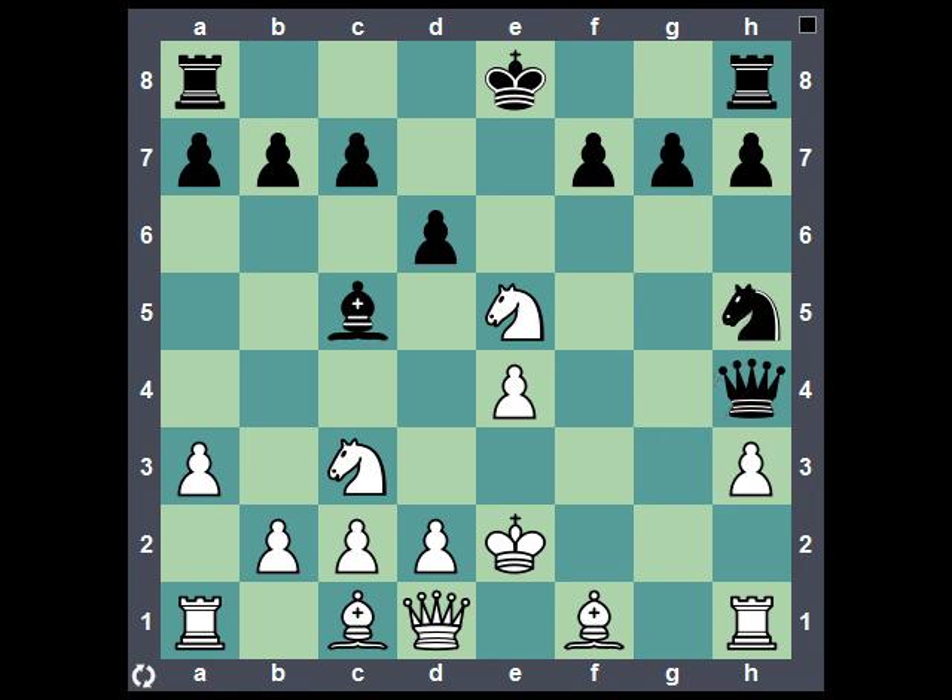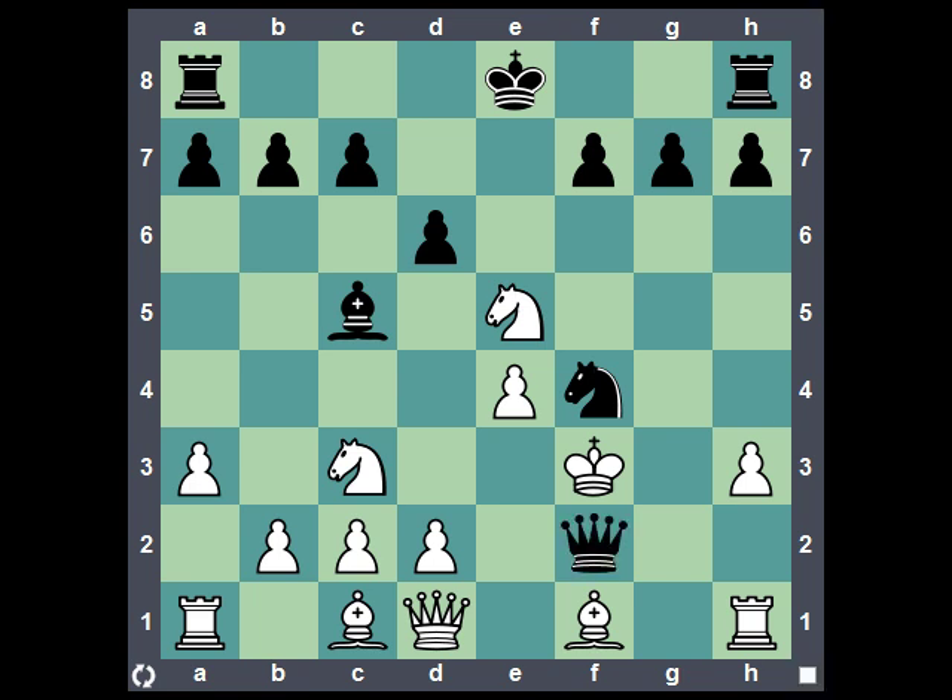Let's first look at knight to f4 check. After knight to f4 check, again there's only one move — that's why I was saying the tree of variations was deep but not very wide, because often the reply by white is limited to only one or sometimes two moves. So king to f3, then queen to f2 check as the next forcing variation. Again white is restricted to just one choice: king to g4.